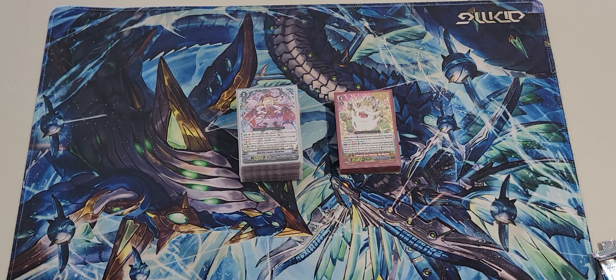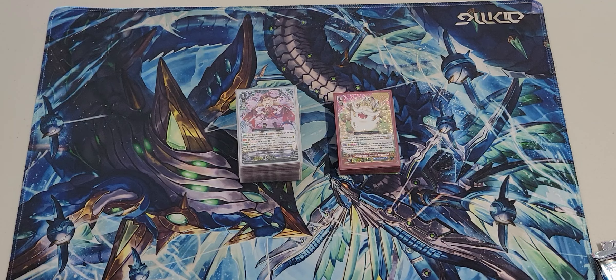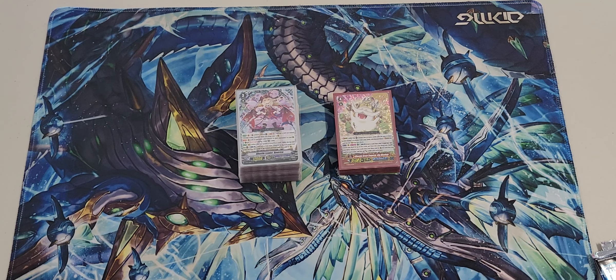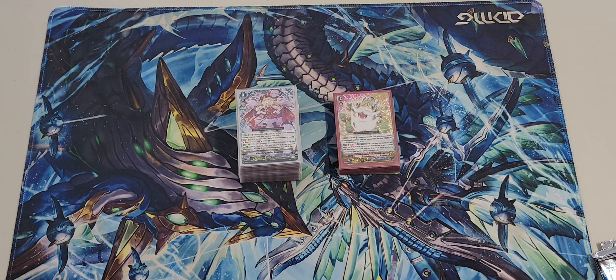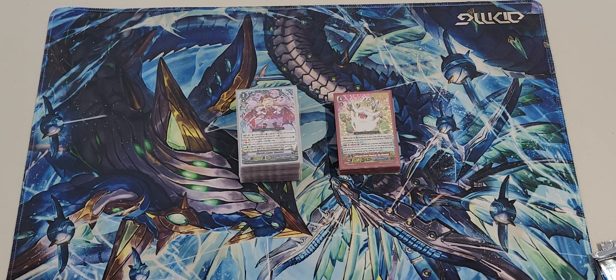What's up guys, Cedric here from TBBN coming today with my friend Mr. Budget, the cheapest person in the whole entire world. He's here with his premium Ghosty deck. For all you Grand Blue pirate undead lovers, here we go.